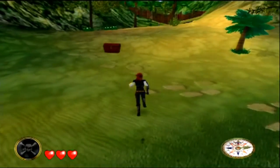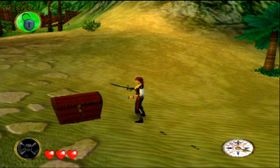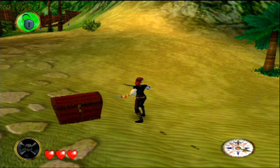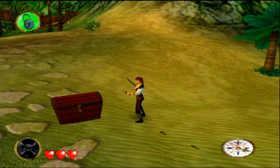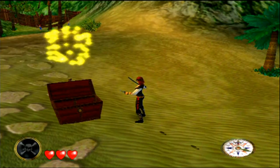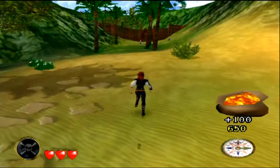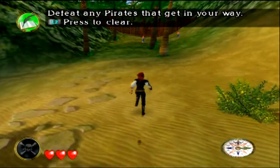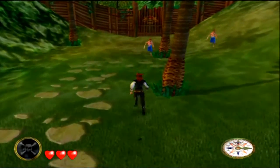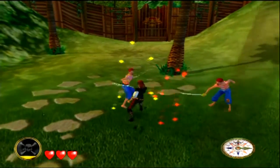Here we have a treasure chest. When you're near a chest you get the option in the top corner to press the action button — anytime you can press action you get a prompt there. On PlayStation, L2 is the action button. In chests you can find more treasure or important items. This gate here will not open until I've defeated these pirates and they're already laying into me. You can also block with L1.